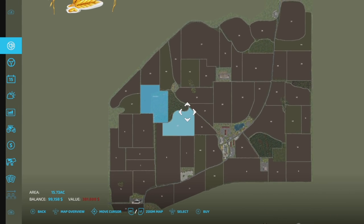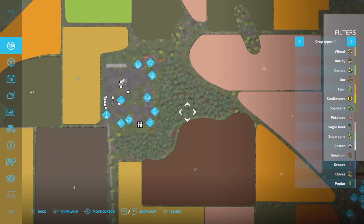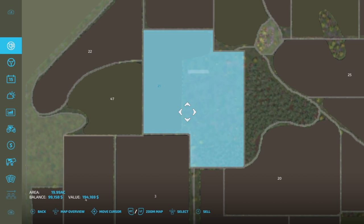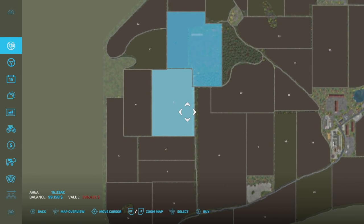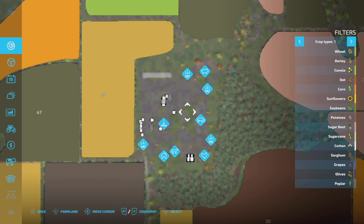Fields are fairly normal for pricing — about half a million dollars or so. Your main farm is going to be right here and you can sell that for only 194 grand, which is about half the price of everything else.